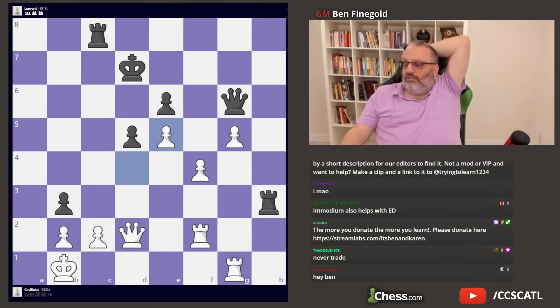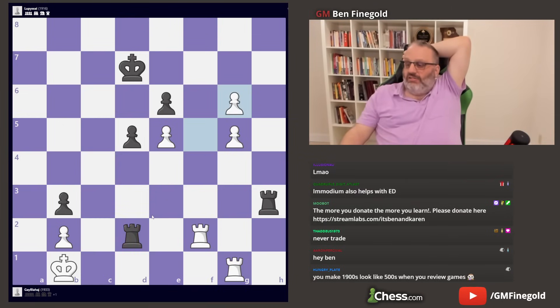After a knight e5 check, black is fine. That's a blunder — f5 is the only move that draws. Now black's winning; every move wins. That's funny that rook takes queen wins and then laying the guy queen.